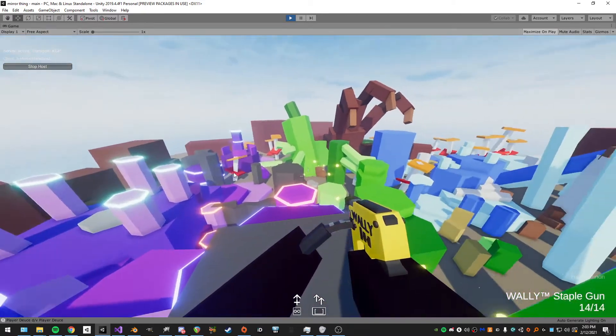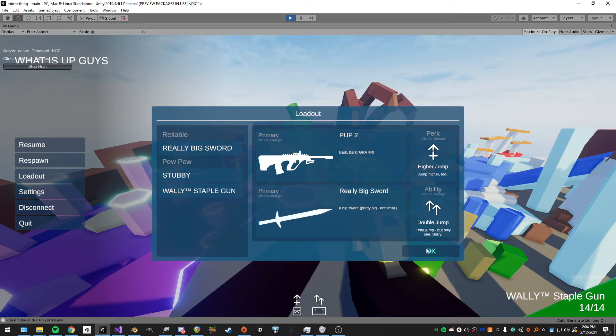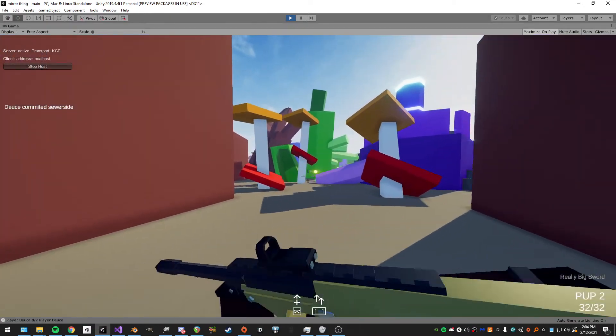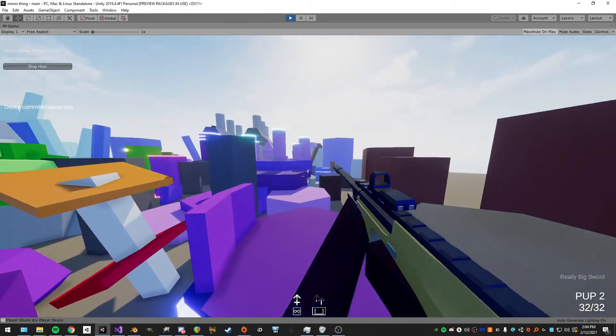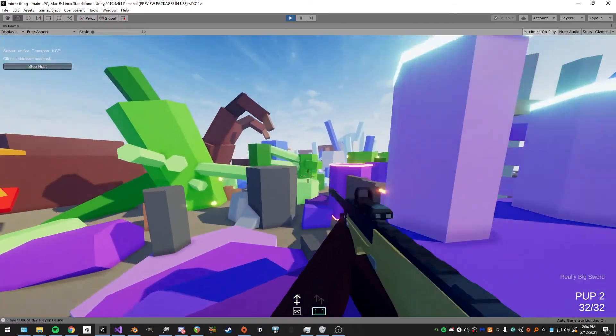I'll show some other weapons quickly. Here's a good example of the system: the burst gun — and another good example of how the equipment system works and how easy it is to tweak things. That's a bug, don't look at that.